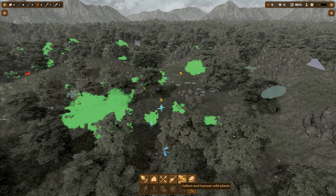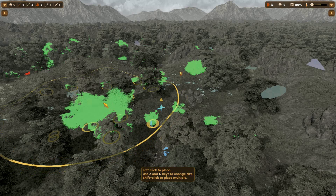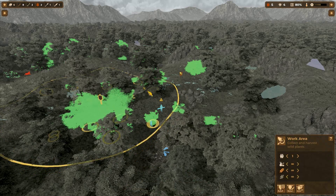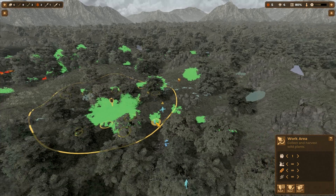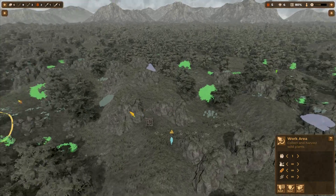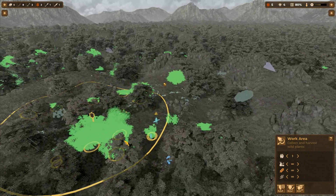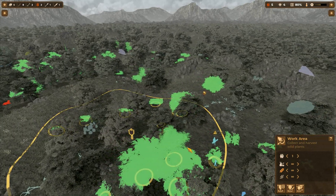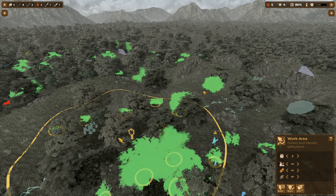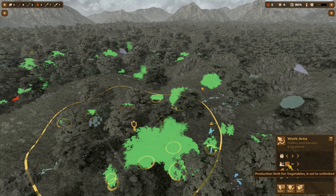We're going to do collect and harvest wild plants. Let's get all the way over here to that area. We've got a nice concentrated group of stuff here. There's a few things over here and some down by the river, but this is a strong area for that. This is going to end up being a nice starting location. We're only going to assign two people, and they'll only work on it while the plants are in season.